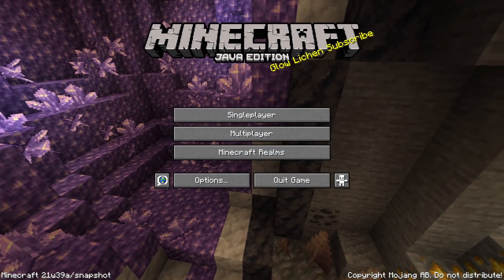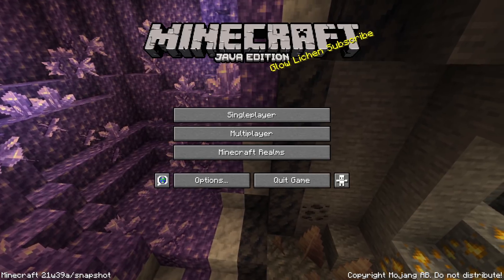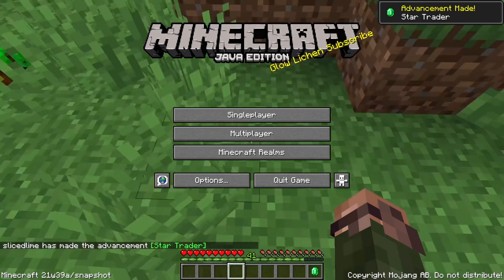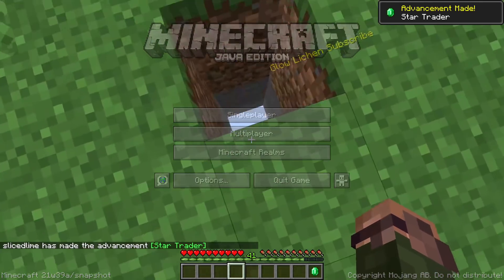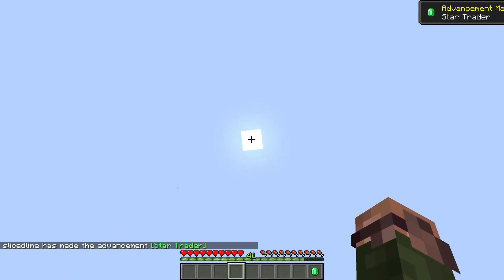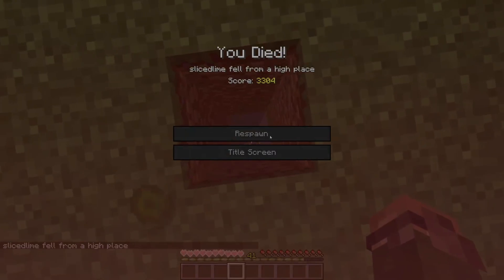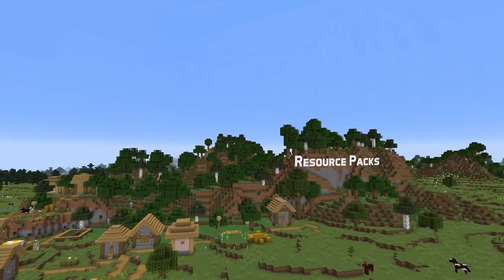Ladies and gentlemen, with a new snapshot comes new technical changes. In this video we're going to take a look at news for advancement triggers, loot table functions, custom world generation and more for snapshot 21w39a. If you've missed my main gameplay changes video, check it out right here. Let's dive in, starting with resource packs.